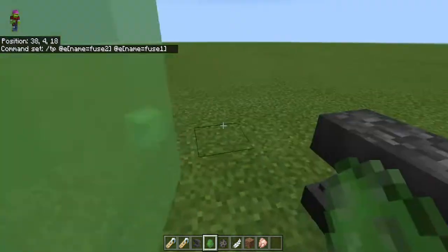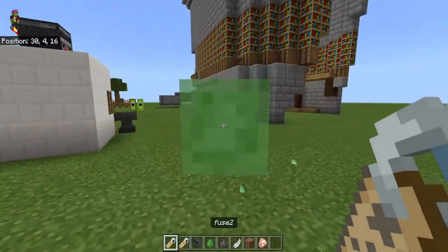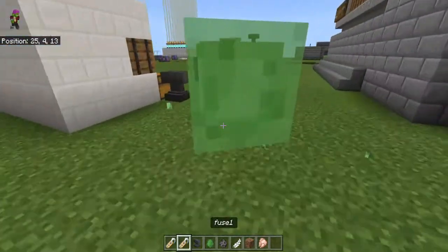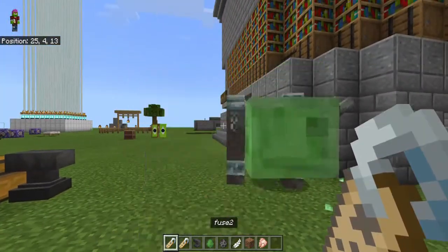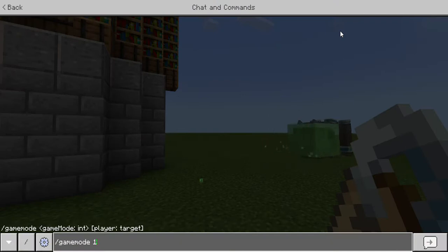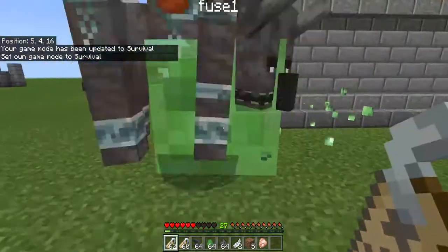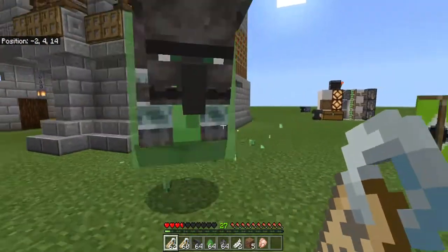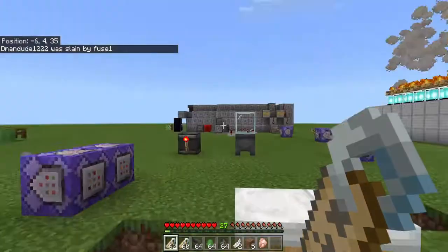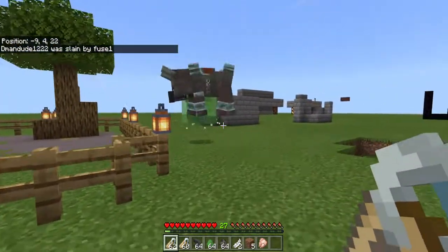So big slime — the slime has to be fused first, then the ravager has to be fused. And it creates this monstrosity — absolute beast. Actually, don't mess with this, it's kind of insane. It's a super speed ravager.